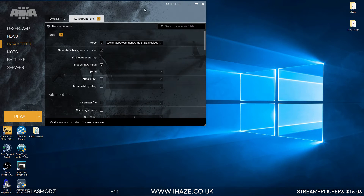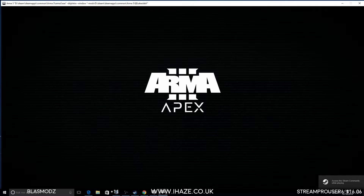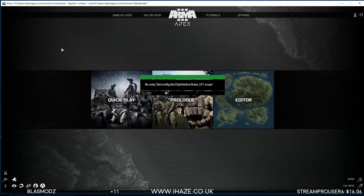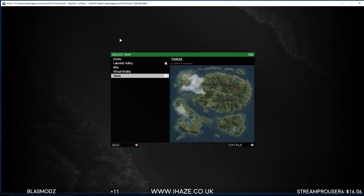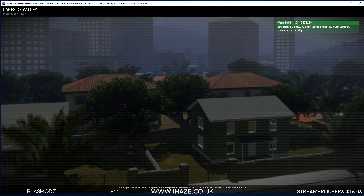Once it gets booted, go into the editor. Same as the last video — this applies to any map. You just need the mods for that map, port over the Altis Life default mission, copy over the NPCs to your new map, save them, rename the mission folder, and open it in the editor for Lakeside Valley.